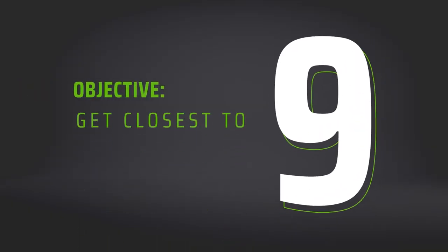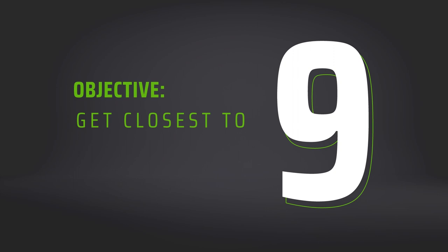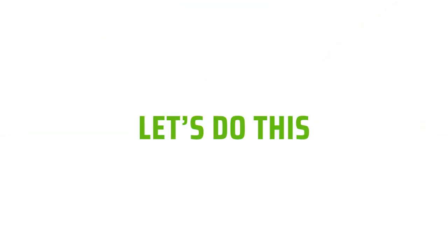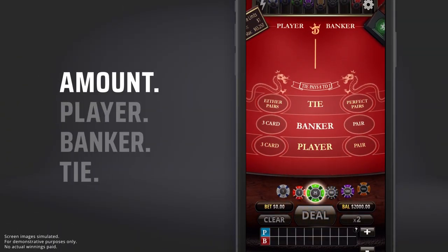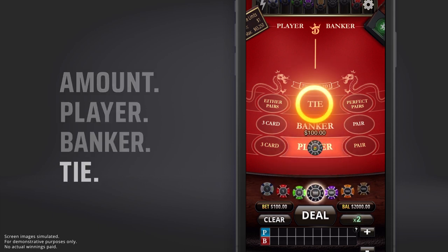The object of the game is to have whatever side you're betting on get closest to nine. To get started, you first make your bet — choose your wager amount and which outcome you want to bet on. You can bet on the player, the banker, or a tie.